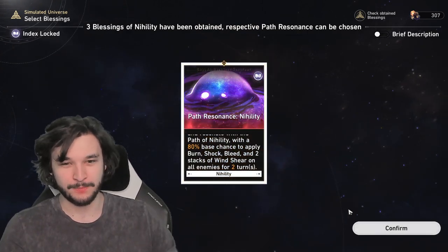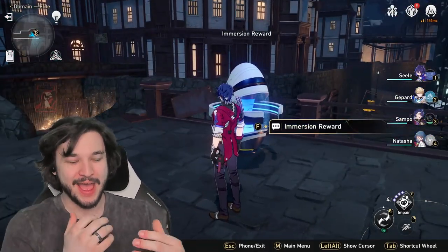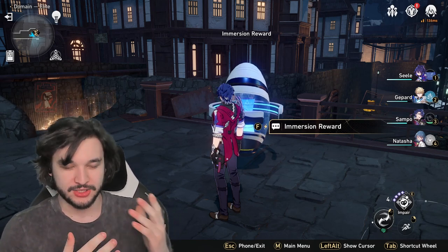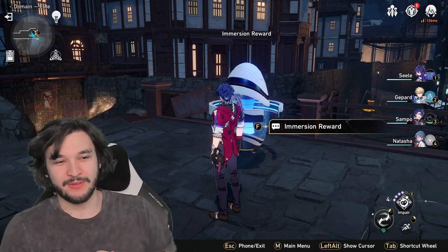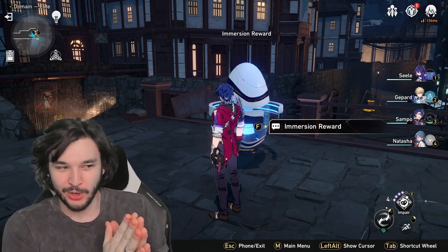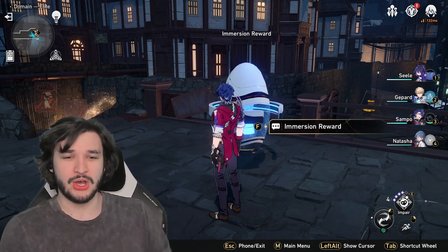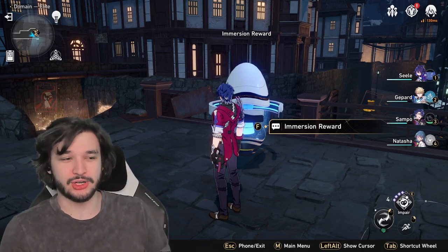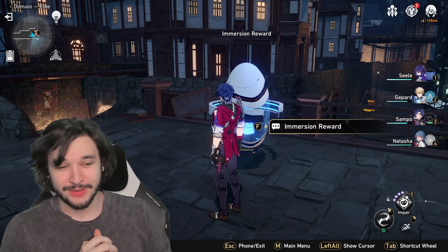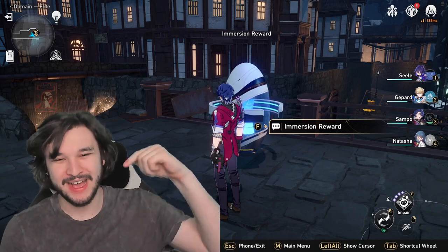There's a lot of nihility options for Sampo in the Simulated Universe, so definitely a huge character to upgrade and I definitely recommend it. I've been using him for a couple of days now and really enjoying it. Thanks for watching everyone — hopefully you enjoyed the video. If you've used Sampo or found a better combination of gear or light cones, let me know in the comments below. If you have that five-star light cone I mentioned, that'll probably be a little bit better. Have fun, slap some DoTs on, more guides to come — sub to the channel, I'll see you all tomorrow.